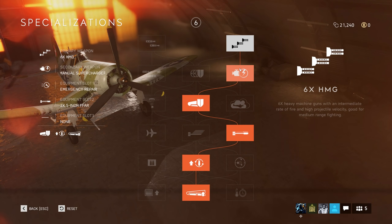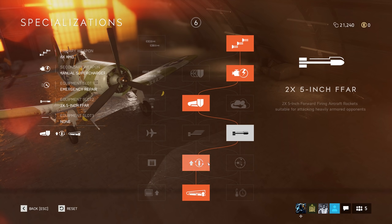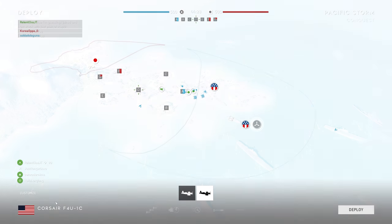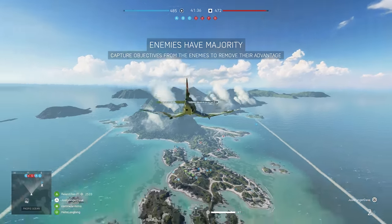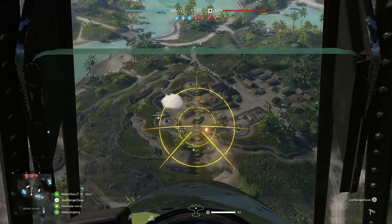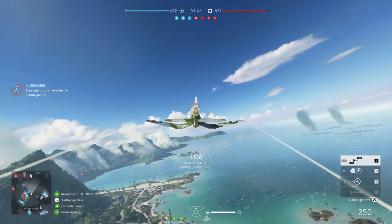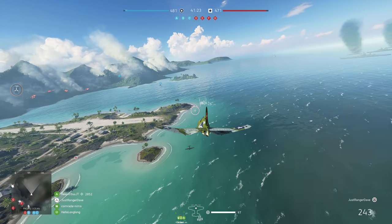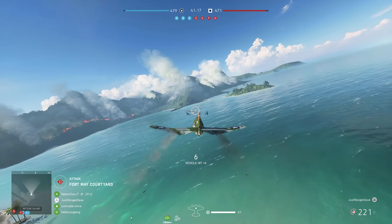I'm going to try those six heavy machine guns because on the C-class the 20mms really aren't that great anyway. Maybe the HMGs will be more useful for dogfighting at least. I'm trying out the heavy rockets as well - I spotted vehicles clustered on Delta. Not great damage, but lots of parts disabled. I guess that's nice - more helpful than the Glide Bomb.